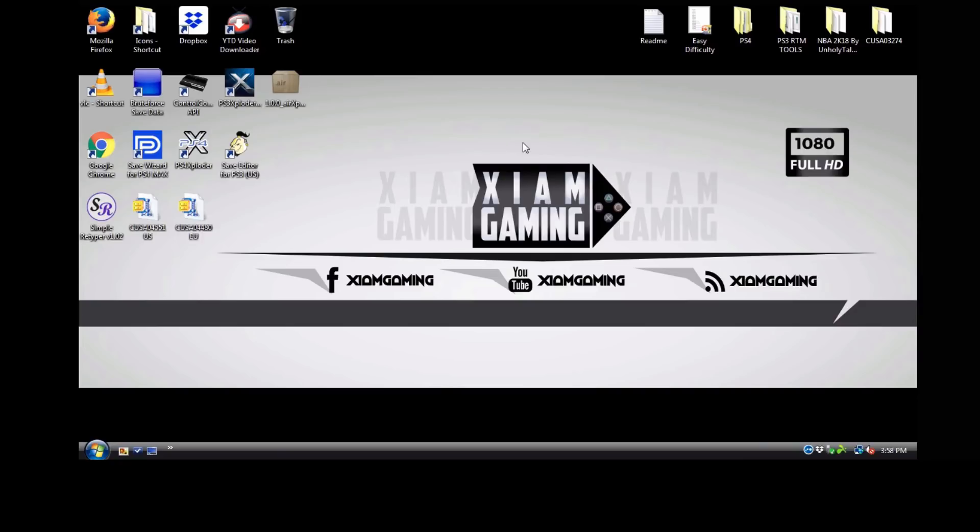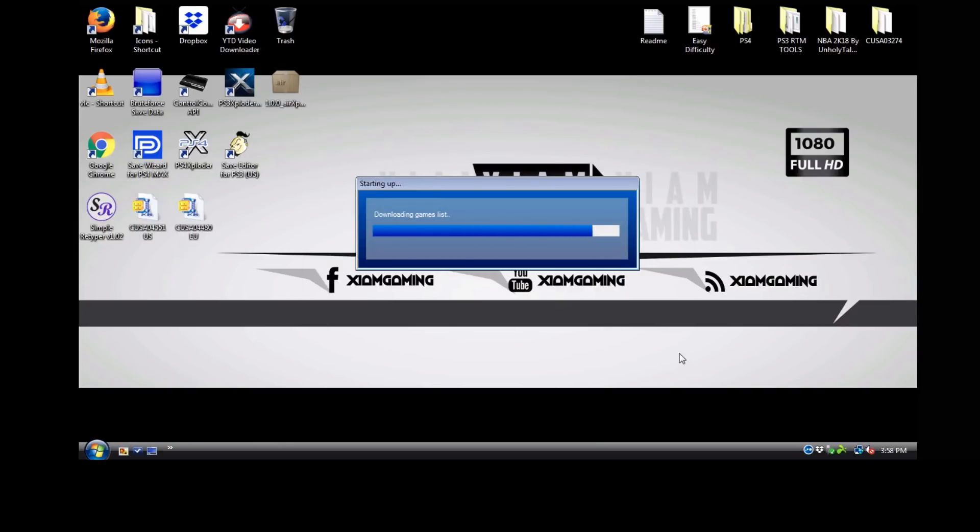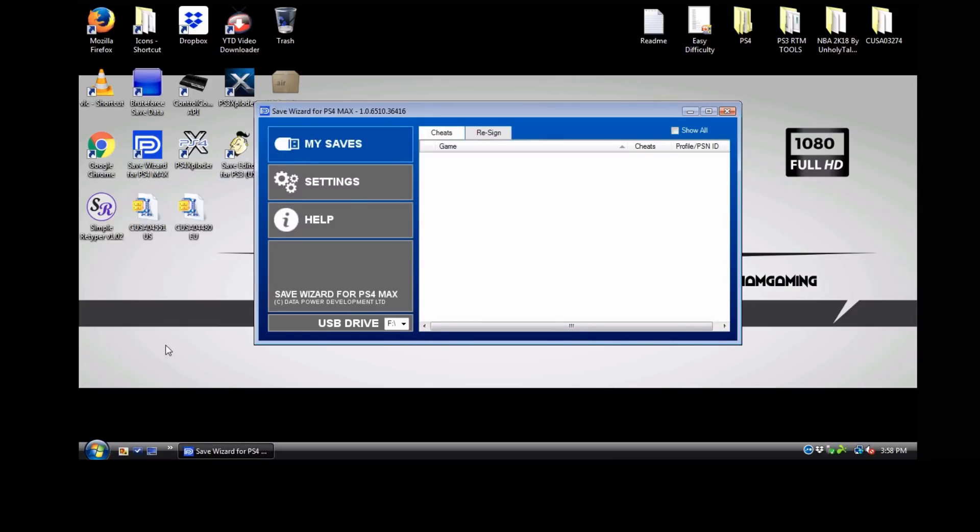Let's open up Save Wizard and I'll show you how to re-region a game save. For the demonstration I'm going to use NieR:Automata. I have the US version of the game save, which is a clean save — I just turned on the PlayStation, went to normal, hit save, and exited without even playing 30 seconds. Then I have the Euro version of the game save, which has four saves in one, with one having max money, max weapons, chapters unlocked, and so on.